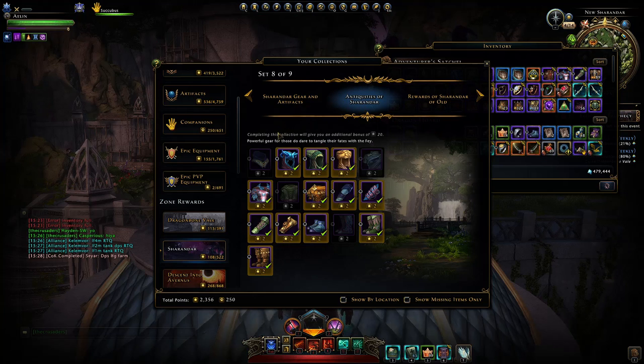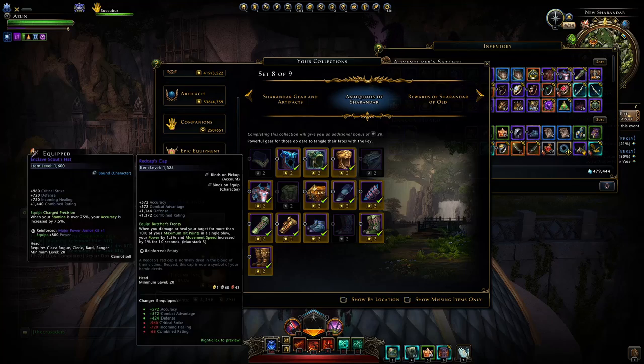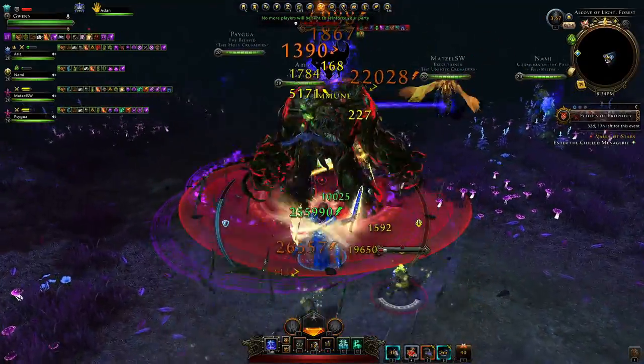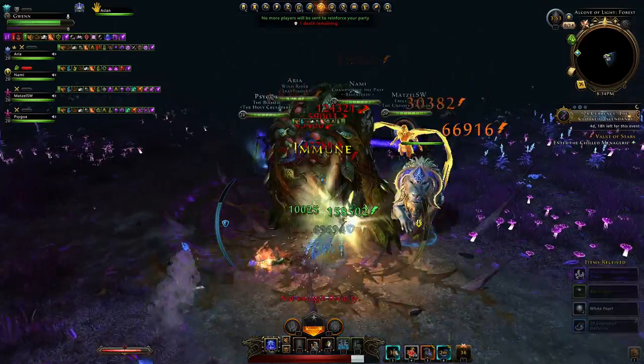Again it will drop similar gear items like all of the other mini bosses. You can view in the collections here under antiquities all of this gear, and each mini boss has a chance to drop all of these gear items. So you could just farm the first mini boss if you want a particular item from this gear list.